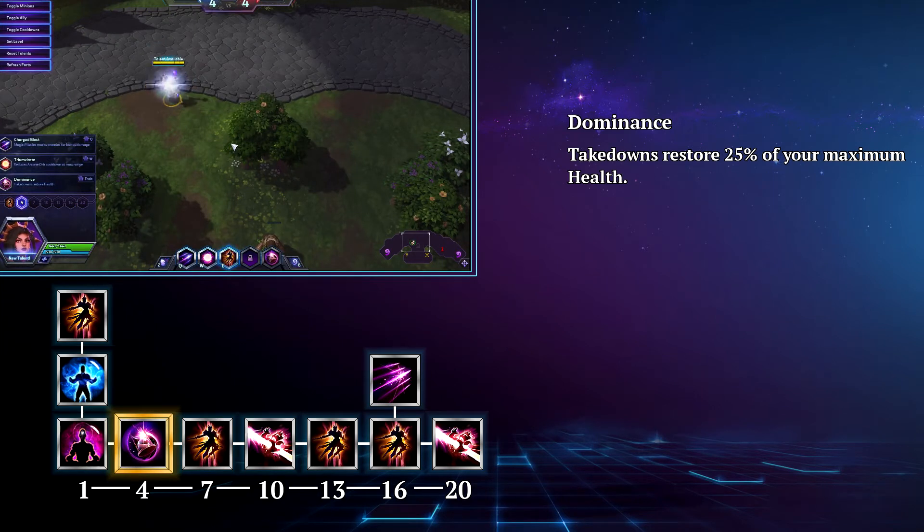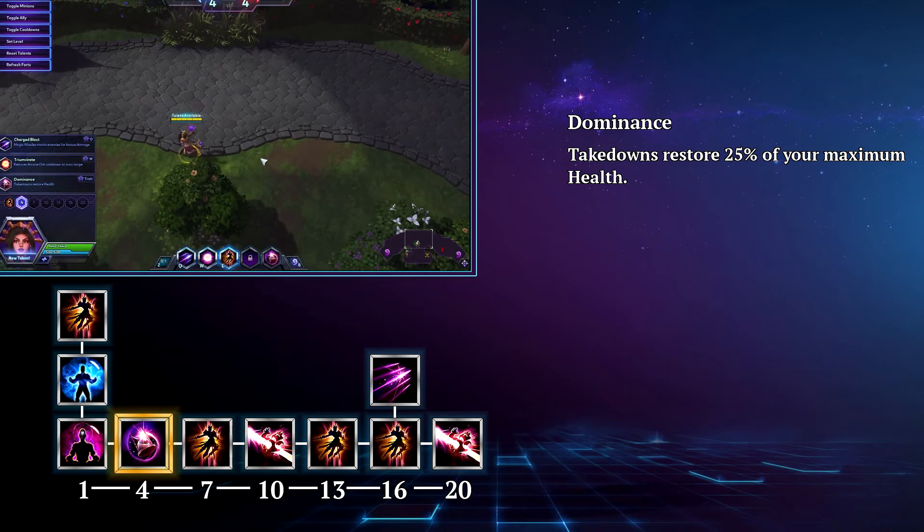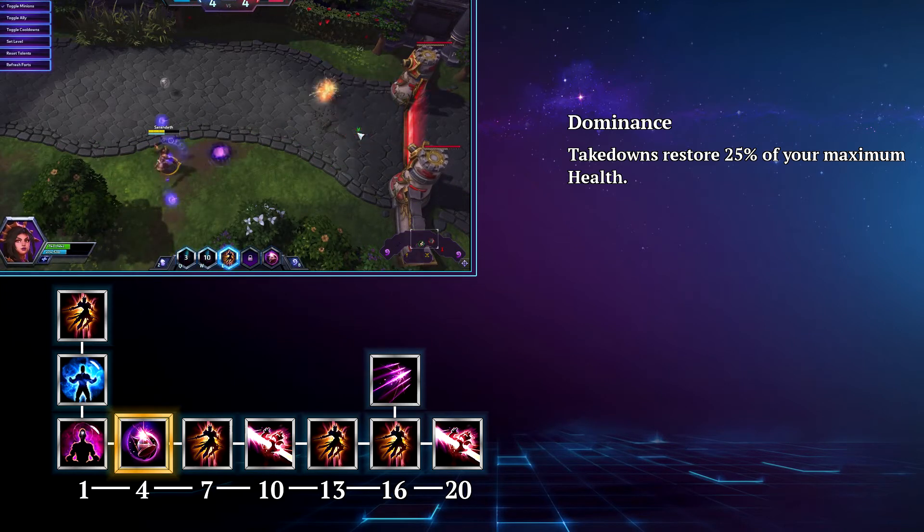At level 4 you're going to go with Dominance. What is better than having all of your abilities' cooldowns reset on a takedown? How about having all of your abilities' cooldowns reset and gaining 25% of your maximum health? This talent allows you to stick in the fight much longer and make much riskier plays as long as you can ensure a takedown.